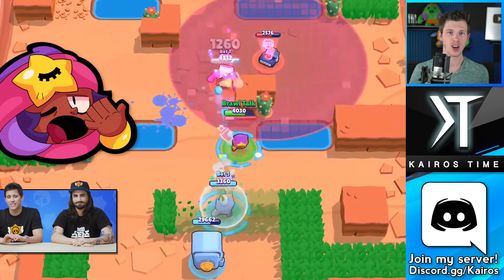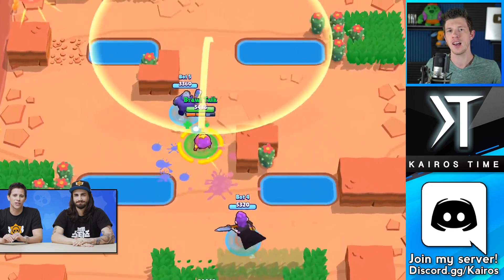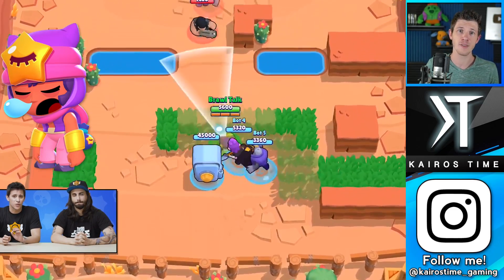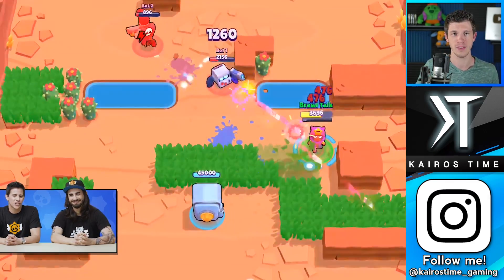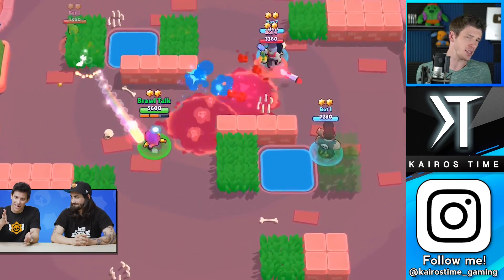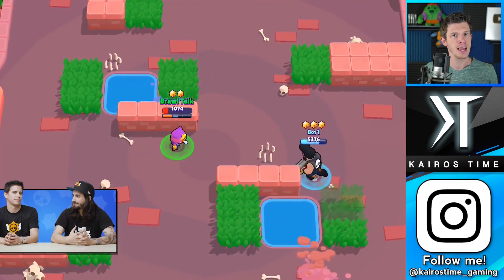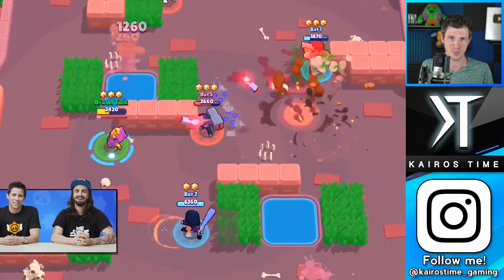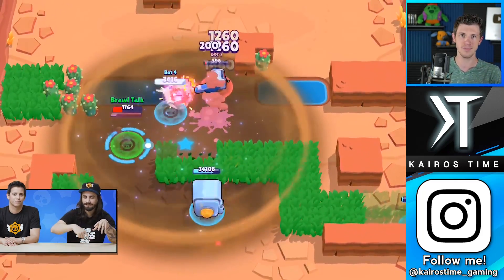We already know what Sandy's first star power is going to be. Enemy Brawlers within the sandstorm will take a small amount of damage while they're in it — looks like 200 damage every single second, measured down to the actual frame. So for 12 seconds, that's 2,400 damage, which isn't actually a whole lot. The enemy Brawlers are going to be fleeing the scene as soon as that sandstorm lands, and they won't be able to hide in bushes during that time because the damage will be dealt to them.